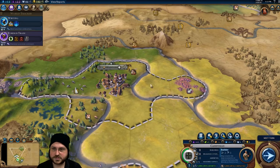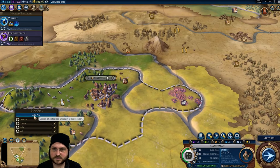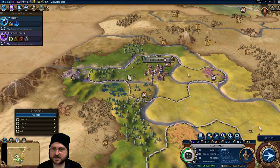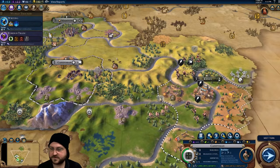Over here we'll probably do something like — it doesn't matter because no matter what we're going to be adjacent to exactly two. Once we discover iron, that might change where we put our industrial zone if there's iron near the capital. So we'll hold off on that.